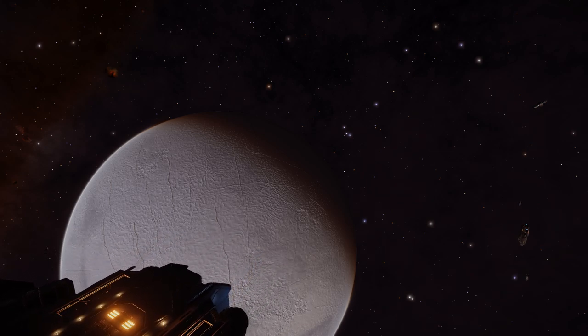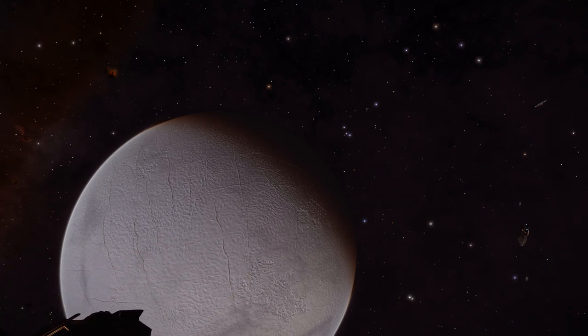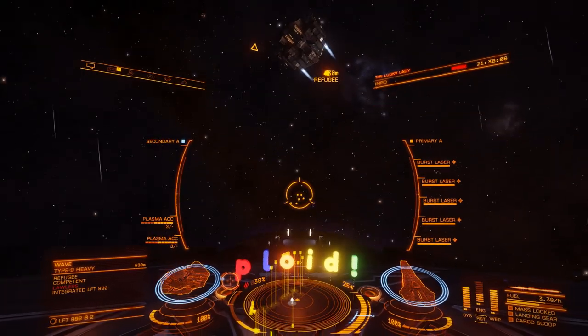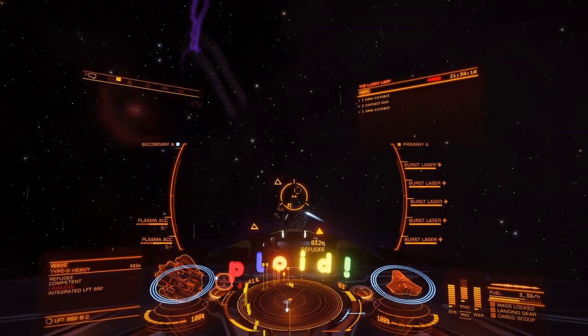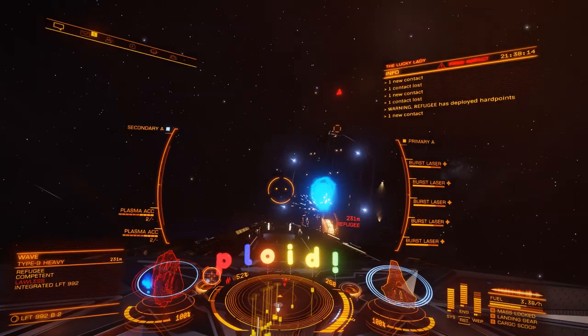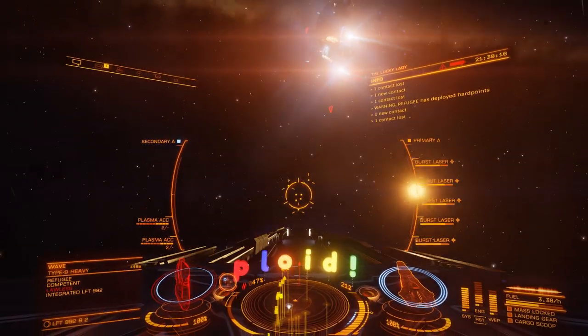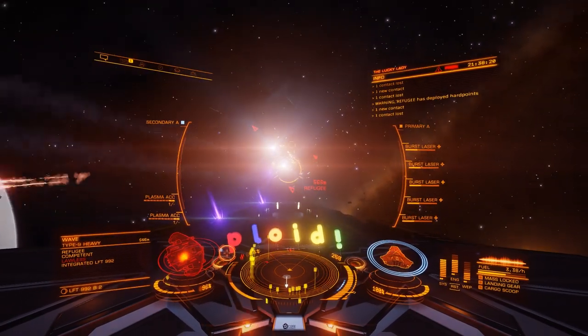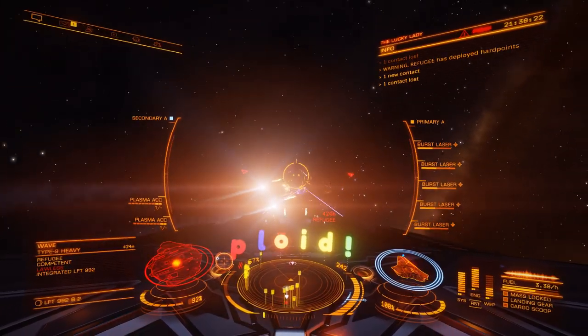The missions in Elite Dangerous can be described as radial, but it relies on the background simulation, faction states, economy types, reputation and location to decide what mission types are available. This does make it a little bit predictable, but you don't always get offered the right things at the right time. But how does that tie in with space legs? It essentially means the mission system we already have is primed to have these missions involving space legs being offered.